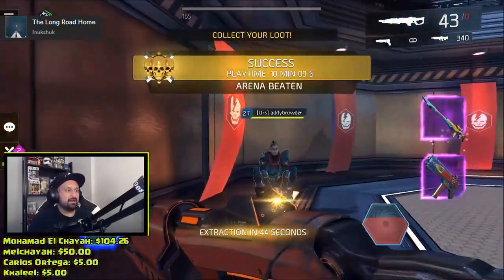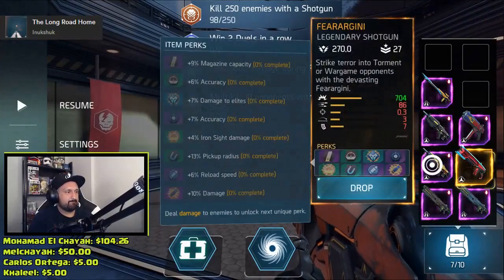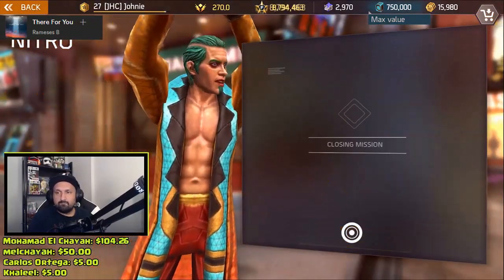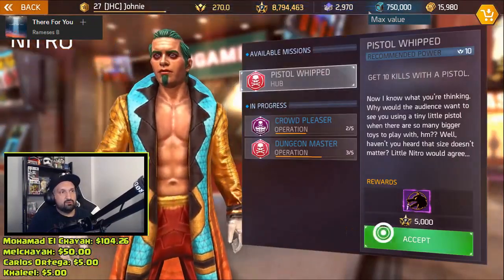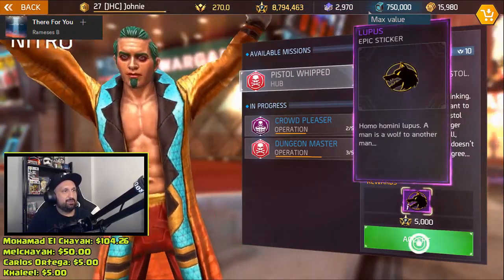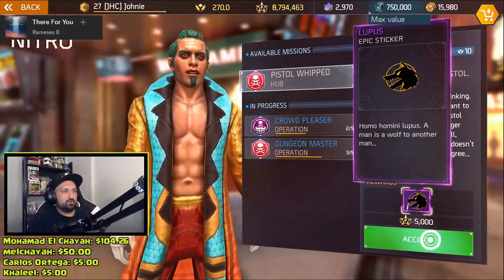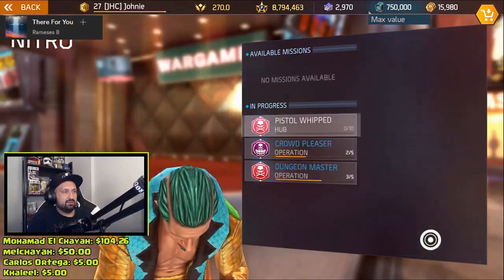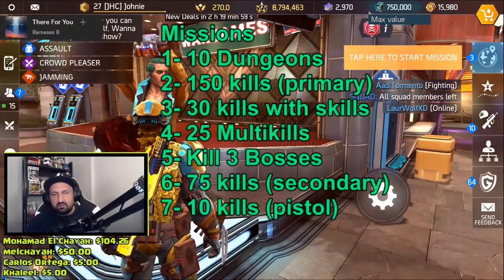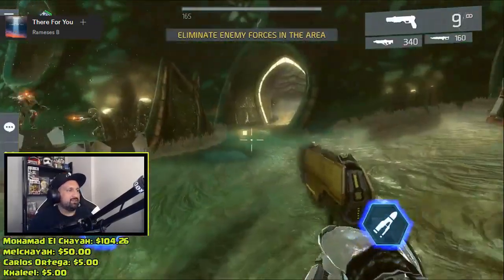We got untouchables by the way - 10 minutes 9 seconds, it's a freaking Ferragini man! How much fame total? I don't know, I have to check the start and the end. Look at the wolf sticker - lupus. Homo homini lupus - a man is a wolf to another man. So get 10 kills with a pistol, I think that's gonna be it. Let's do it in a blue mission real quick.